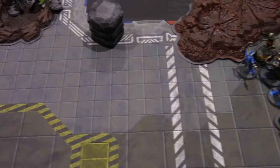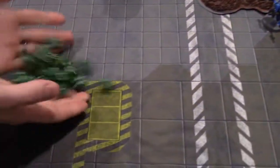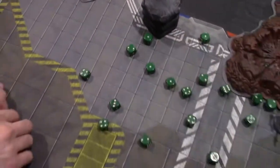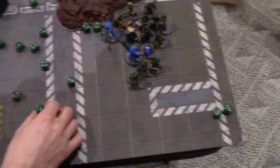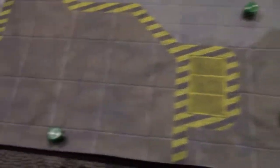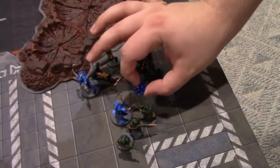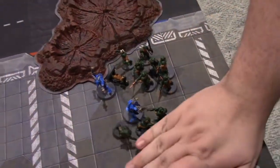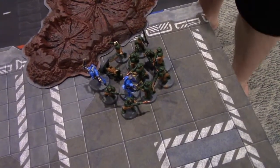Wounding on fives — one wound. Two-up save for the Scarab Occult Terminator — fails. He dies. Everything piles in — Thousand Sons are now completely surrounded. Necron movement: moved five inches out of the crater without advancing, planning to shoot the zombies. Warriors — six shots hitting on threes, four hits, wounding on threes — all wound. Five-up Disgustingly Resilient — two zombies go down.